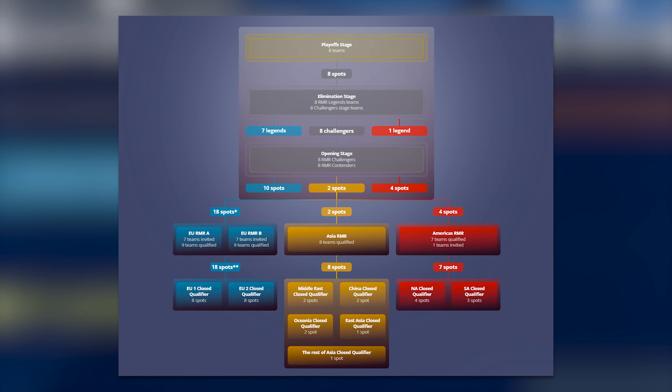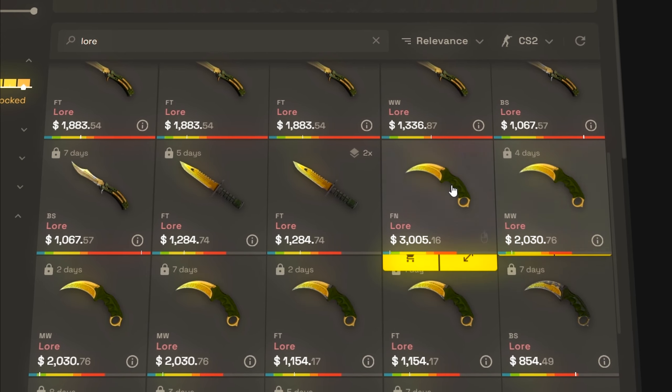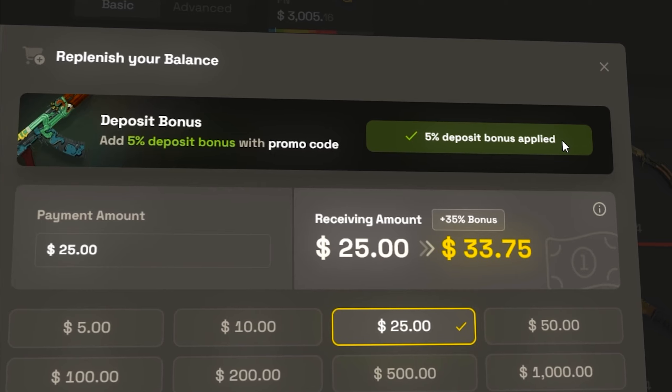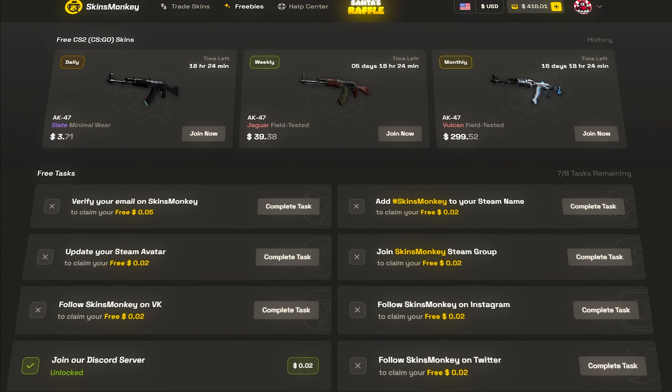Real quickly before I continue, let me give a shout out to today's video sponsor: Skins Monkey. Skins Monkey is hands down one of the best bot trading sites you can use with Counter-Strike skins. Say you want to upgrade some of your current skins to get something better — this would be the perfect site for that. You can also straight up buy skins, and with their 35% deposit bonus plus my code it gives anyone quite a nice balance to work with. There are even free giveaways and rewards for completing simple tasks on the site. Get started with a free five dollars using my link in the description.